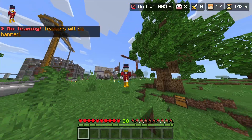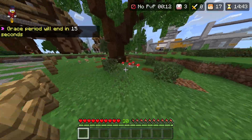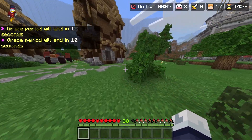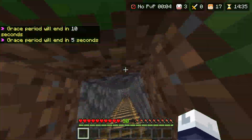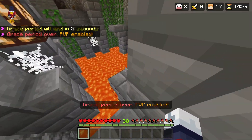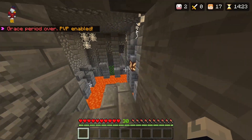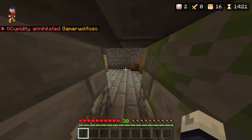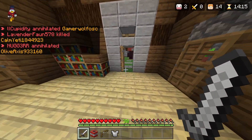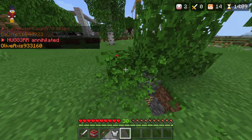SkyWars has a bunch of map secrets, but one map secret that you probably didn't know is a lava room. If you didn't know already, you can break the leaves. But if you go over to this barnyard place over here and you break these leaves, there's a secret little tunnel. You go down the tunnel — and yes, you do get apples from breaking leaves — and there's a secret little lava room that you can parkour across or even have a deathmatch in. It just takes you to this little room underneath the house.